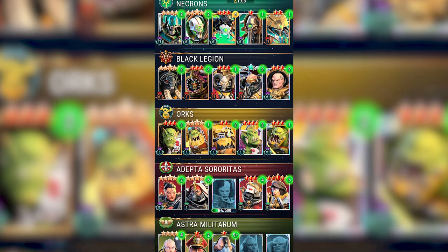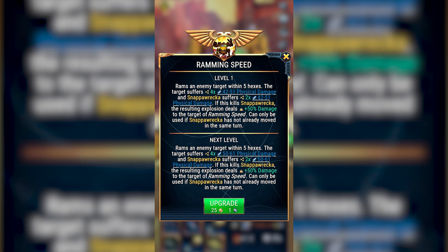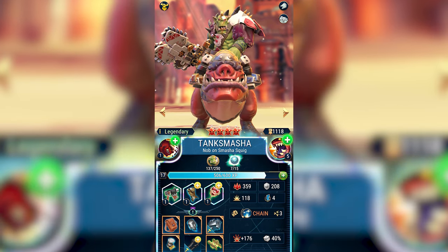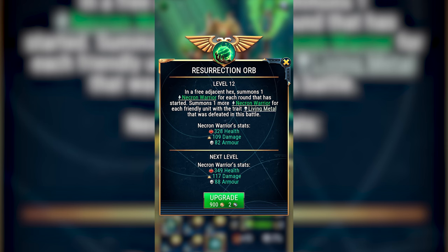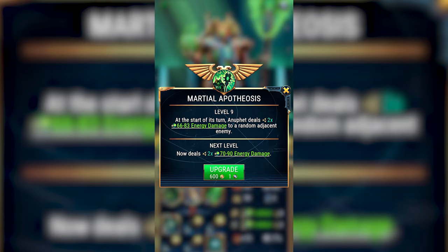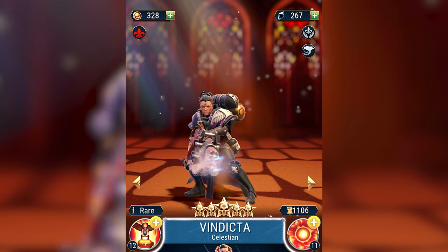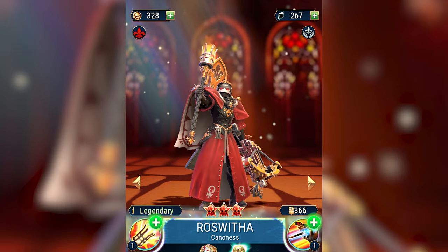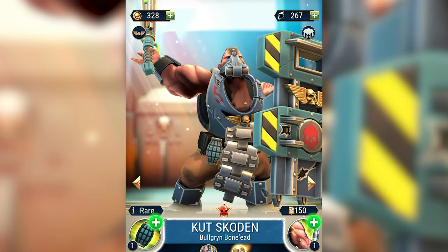There are tons of different character archetypes — snipers, psykers, summoners, assassins, tanks, buffing units, and debuffers. There are also strange characters that don't fit neatly into one archetype but have interesting gameplay implications, such as an orc squig rider whose special ability sends him careening in a straight line, pushing all other characters he collides with out of the way. Then there's the Necron Overlord summoner who can summon a necron warrior for every one of your units that has been killed, causing a match that's gone incredibly badly to immediately turn around. It's impressive how different all these characters feel while being remarkably simple. Tacticus is exactly as complicated as it needs to be for a pick-up-and-go style mobile game.